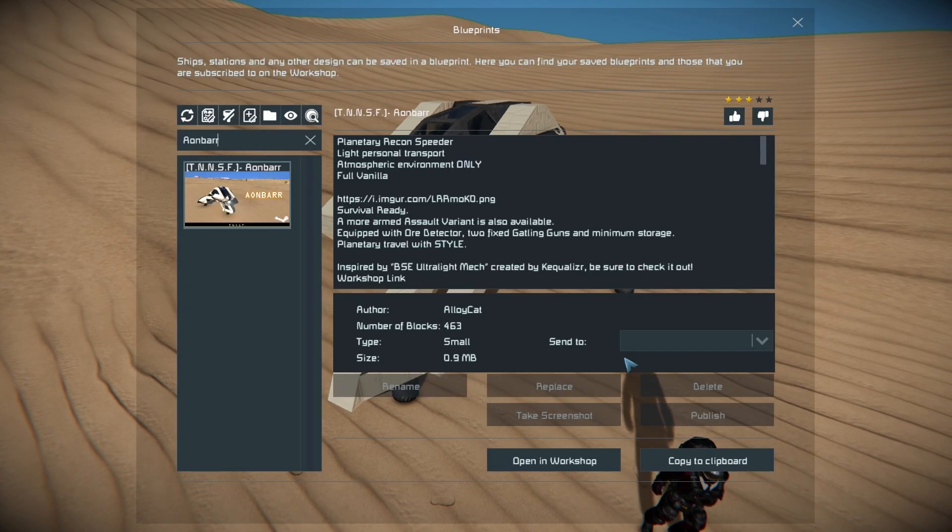This thing is 463 small blocks, using no DLC packs and no mods. It's survival ready, it's got an ore detector on there, and it's got a cargo crate for you to store a few bits and bobs inside. It was inspired by a BSE design, which is a very popular series on the Steam Workshop.